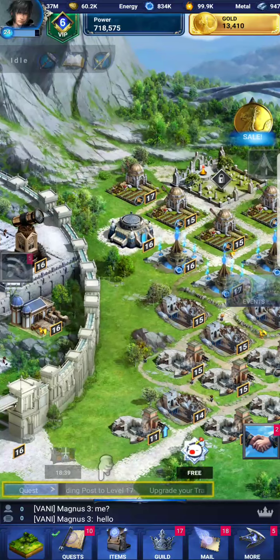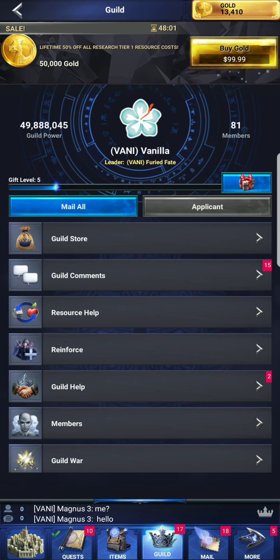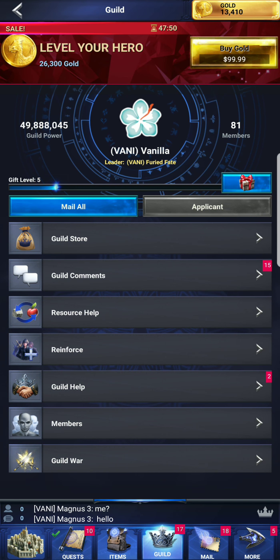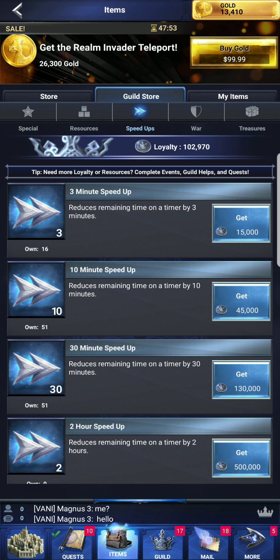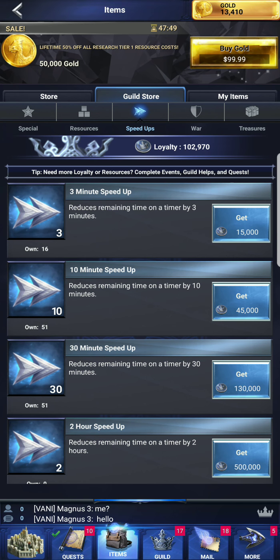So today we're going to check out the guilds. I'm going to give you a quick video here which gives you the basic features. You have a guild store which you can buy stuff with through loyalty. You earn loyalty by performing quests. You can see I have about 102,000 loyalty at the moment.